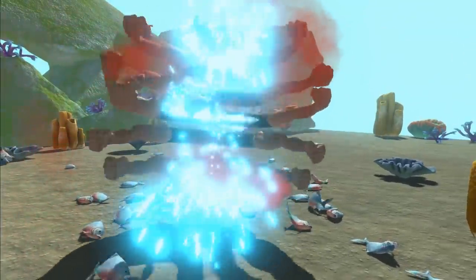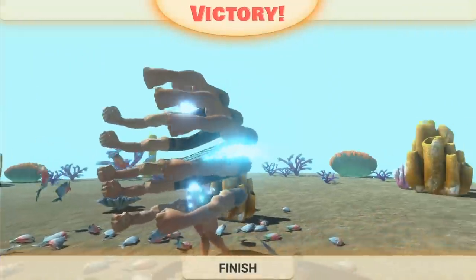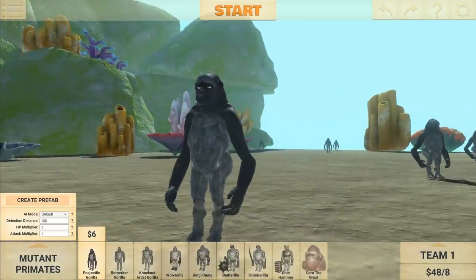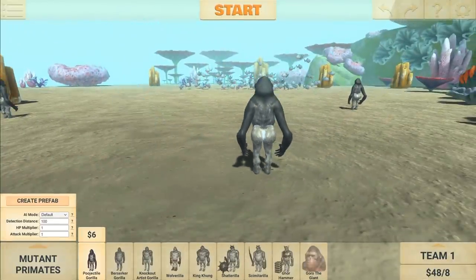Lightning is good against fish because water conducts electricity. Well done, champ. This is eight poo apes — I call them poo apes because they've got giant bombs and they throw actual poo.